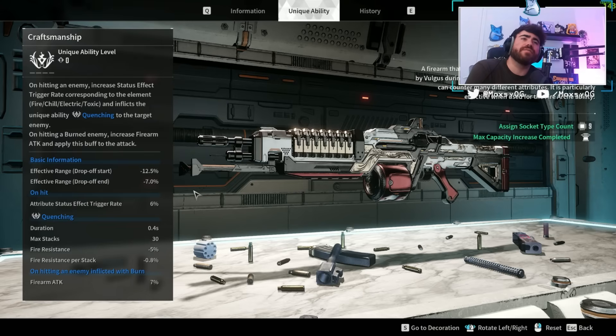The unique ability of the Enduring Legacy is called Craftsmanship. This weapon is very focused on fire elemental damage. As you're shooting, you apply Quenching to the target, which debuffs the enemy's fire resistance so fire damage does more to them. If you're hitting an enemy inflicted with Burn, you get a percentage increase of your firearm attack as extra damage. At rank four, you get a 45% fire resistance shred on enemies and 11% increased damage when hitting burning enemies.